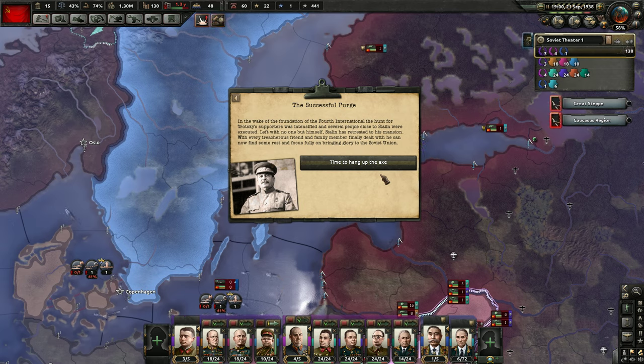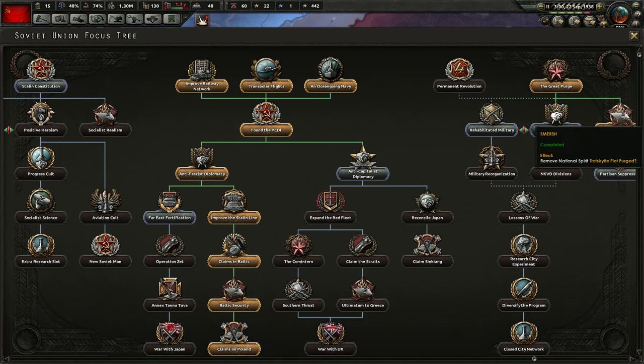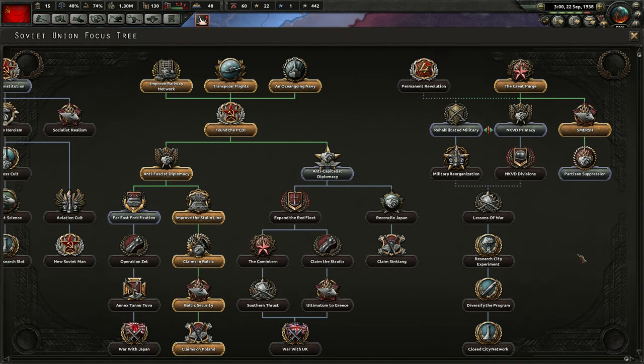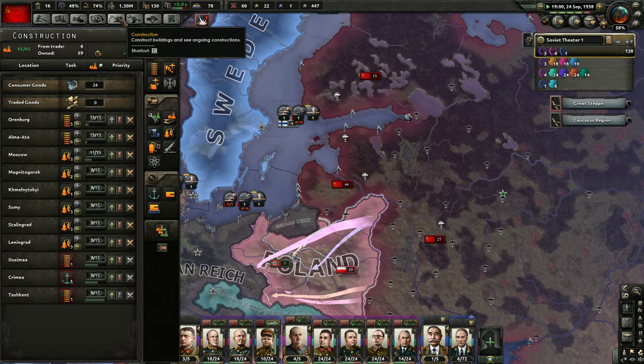The successful purge in the wake of the foundation of the Fourth International: the hunt for Trotsky's supporters was intensified and several people close to Stalin were executed. Left with no one but himself, Stalin has retreated to his mansion — with every treacherous friend and family member finally dealt with, he can now find some rest and focus fully on bringing glory to the Soviet Union. We got Smersh — Smersh is completed! So the Trotsky plot dissolved. If you do exactly what I do, you should have that focus tree goal happen automatically. You don't have to waste your time trying to get that one.